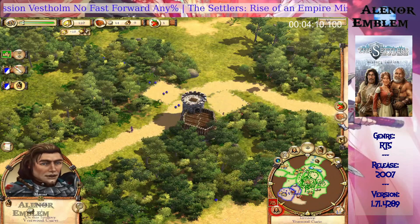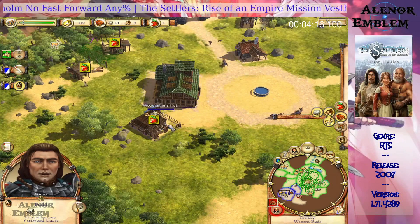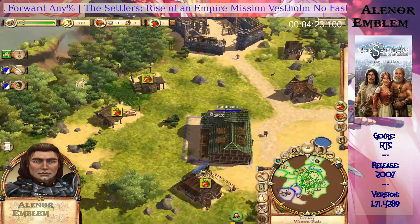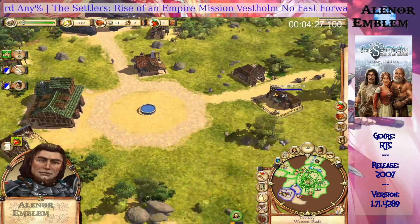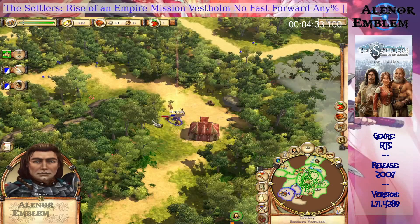The outpost has been built and the territory is ours. Now we can build two stonecutter's huts near the stone quarry to gather stone. You can rotate buildings before placing them. We should build a trail to connect the stonecutter's hut to the marketplace — select the trail button, then click to select the start and destination of the trail to be built.